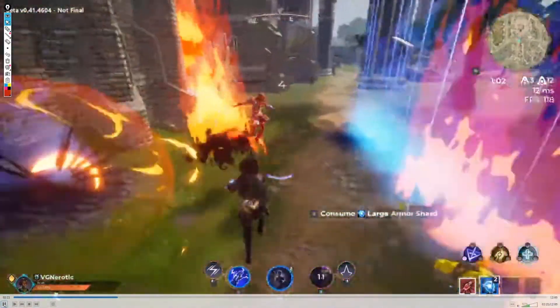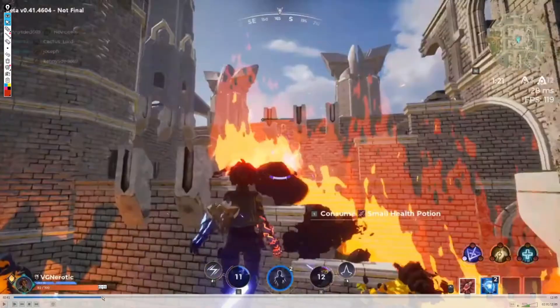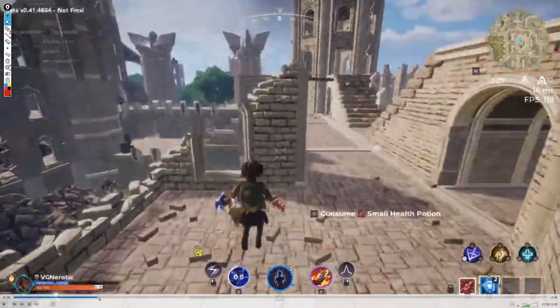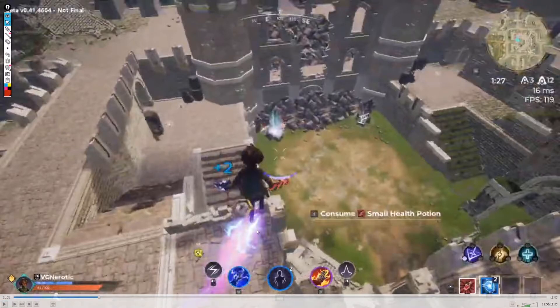Going in with invis for high ground is a good play. Trying to use lightning up close — you can see how difficult that is. There's the Firefly — good stuff. As a Pyromancer, your goal is to rain fire from above as much as possible, proc that combust, get as many direct hits on the ignite as you can, and use your flame wall to end the fight or as a closing or disengaging option. It's your lifeline.